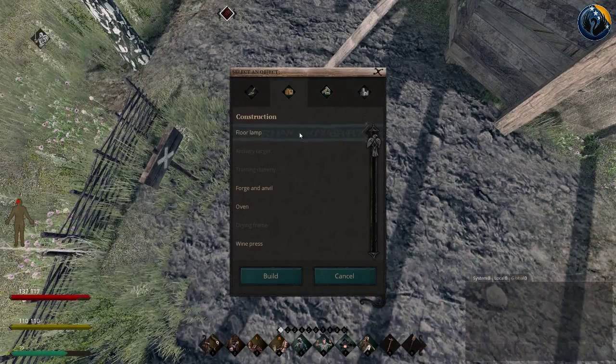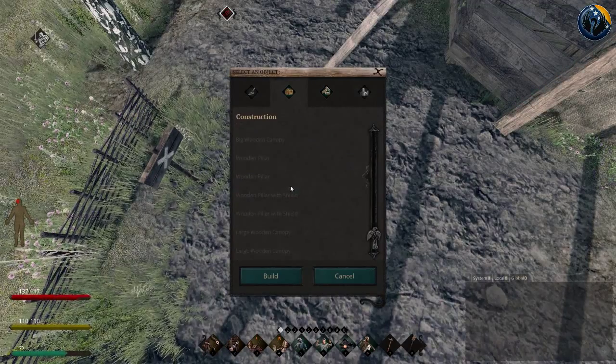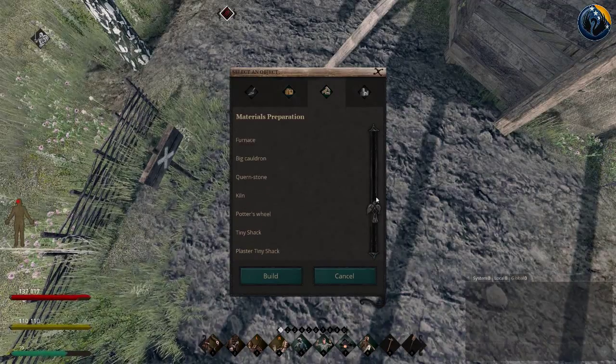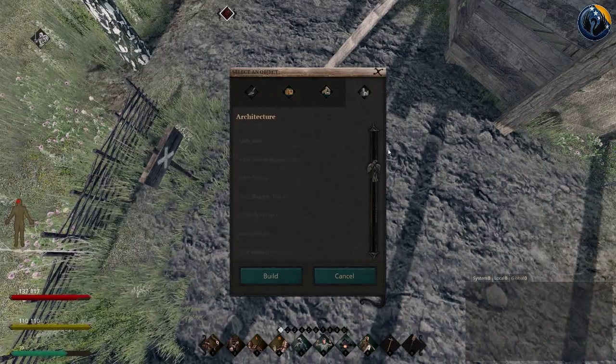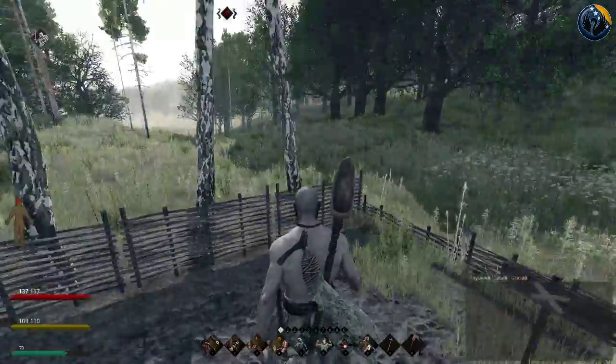As you can see there are a few options — floor lamp and so on. The more you craft, the more you level, the more things open up. You have to level to unlock more. So there you go guys, just a quick show on what I've got.